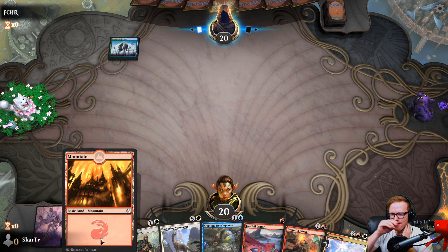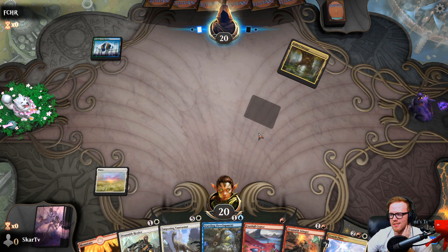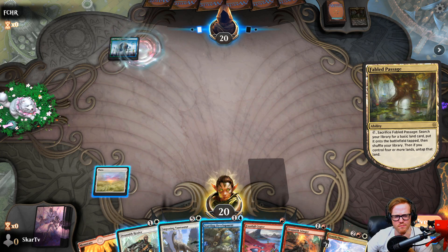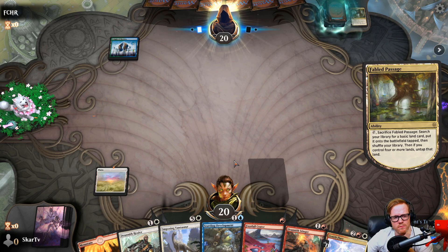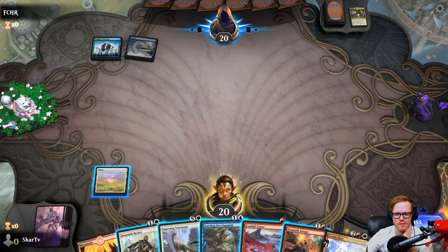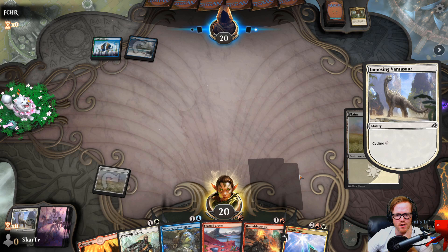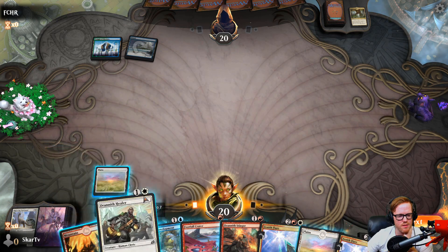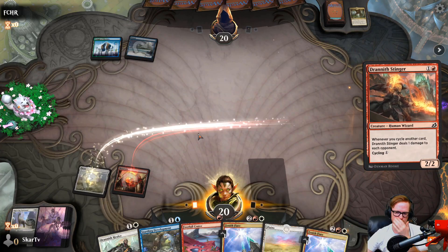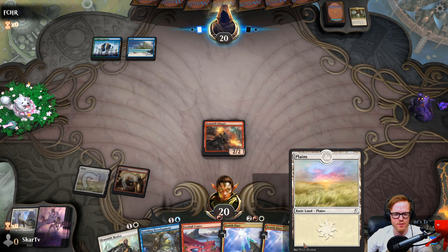The question is do they have counterspells? There's a Simic deck going around that's pretty interesting. Let's just cycle the Valiant Rescuer — another land! We can get this out on the battlefield. Every time I cycle I'll stop paying some damage which is always good. I think they may be playing that Simic deck — if they draw well they can outpace us, but I don't think they have counters.